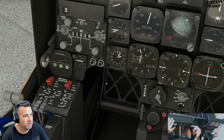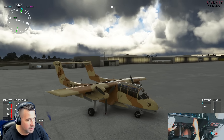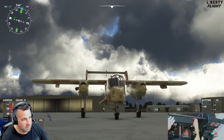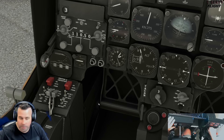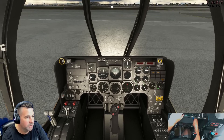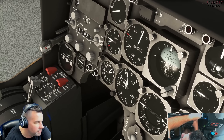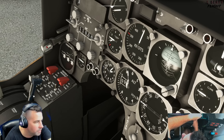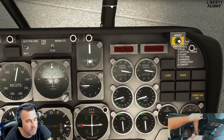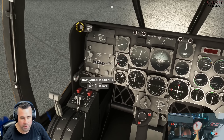We'll go ahead and crank it over here. You can hear the compressor going on there for the startup of the aircraft, which is pretty interesting. I don't know if that's true to the real-world sound, but quite interesting nevertheless. Condition levers are fully forward. It looks like left and right generators are not on, so let's go ahead and turn those on now. They should be on — yes, they are set to on.